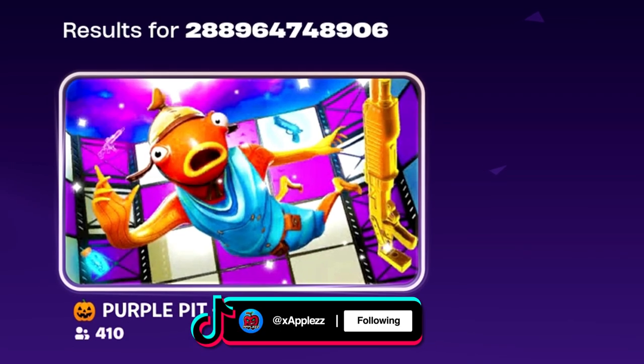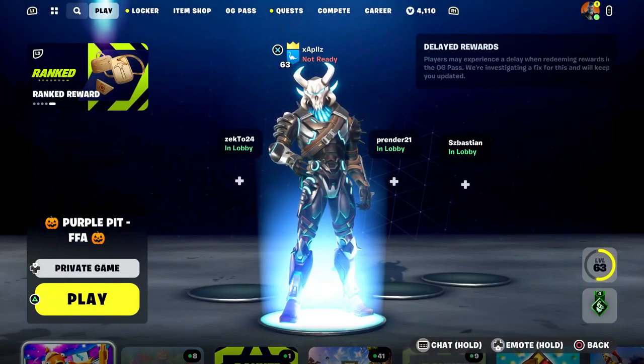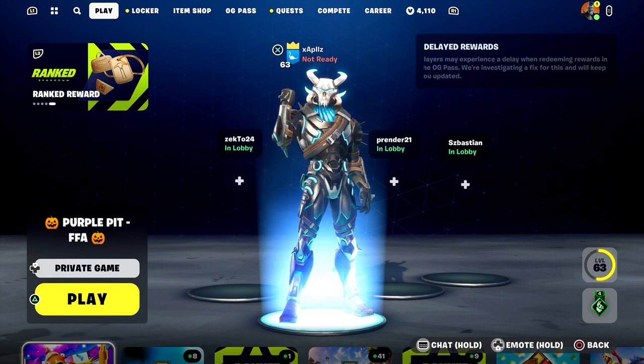The next map code is 2889647489 06 and you'll load up Purple Pit FFA. Make sure you put it on a private game or this XP glitch will not work.